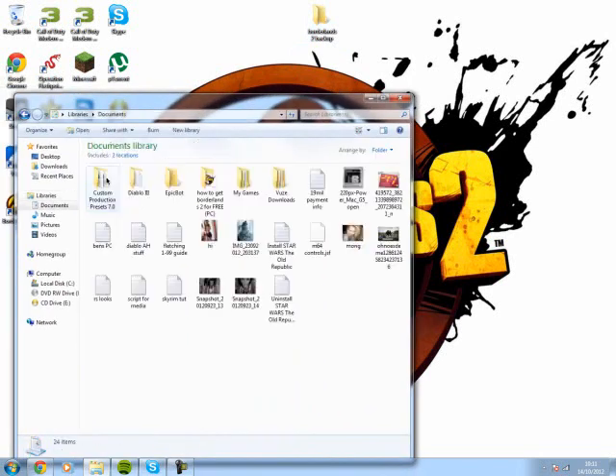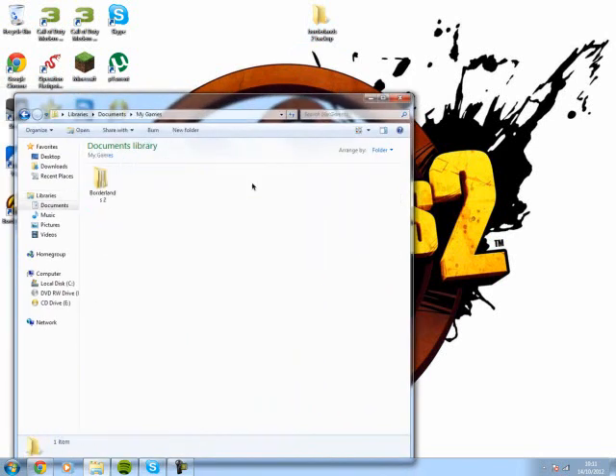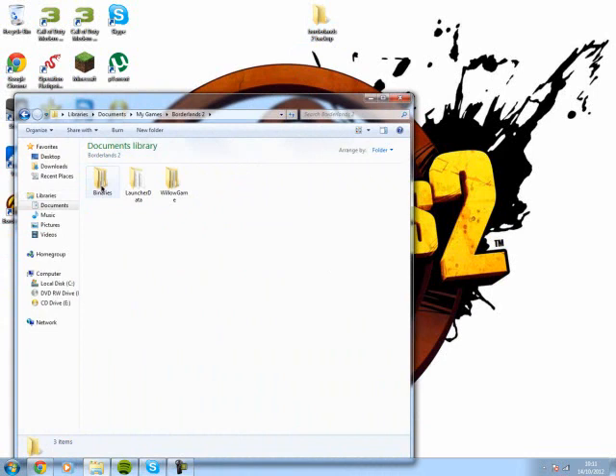Now what you want to do is go to My Documents, My Games, Borderlands 2, Willow Game, Save Data, and then this folder here.